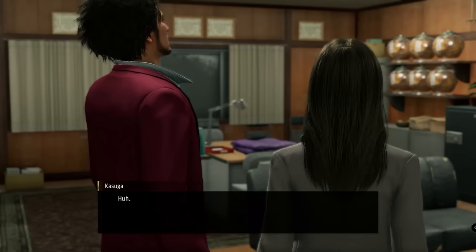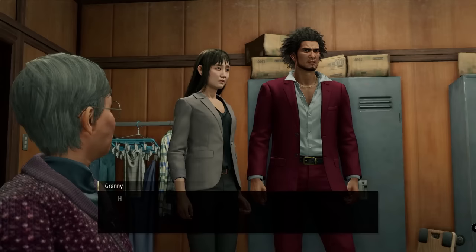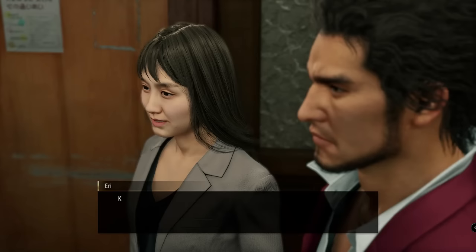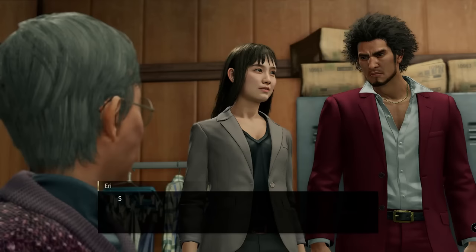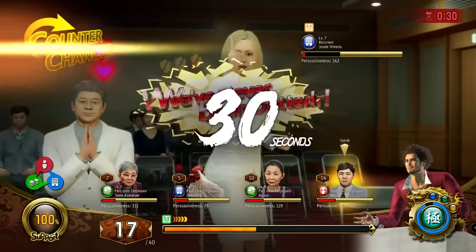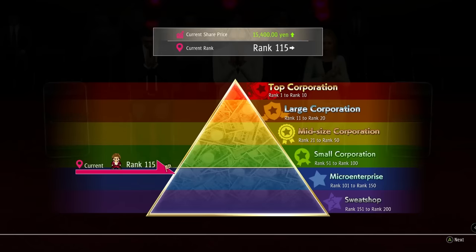We get to meet Eri for the first time, and this is where things get interesting. With Eri we have now unlocked the Business Management minigame. This is literally the best option to make big money early in the game. Not only do you get Eri as a party member once you hit the top 100 rankings, but you also get a good amount of money after each shareholder meeting. For now, we will only get into the top 100 to unlock Eri as a character and see if that is enough to continue on with the main story.